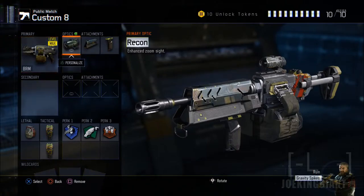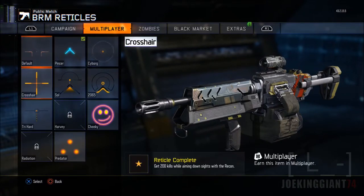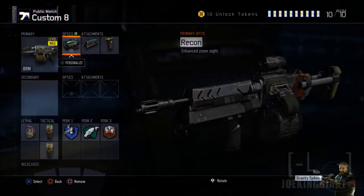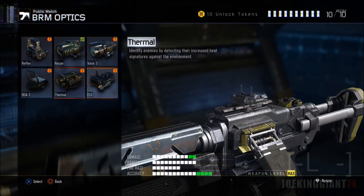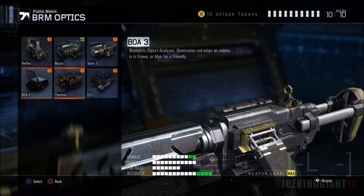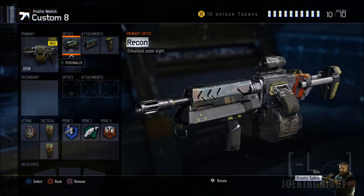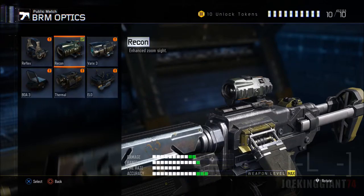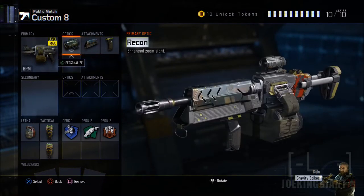Let's move on to the attachments. The first one is the Recon optic. I use it because it gives me a little more clarity. In my Nuketown gameplay, I wasn't able to aim well with the Reflex or the Thermo. Even the BOA didn't give me enough focus, but the Recon gives me that focused shot I need. The Varix feels too zoomed in, so the Recon is the perfect sight for the BRM. You can use whatever optic you want, but I suggest the Recon for a clear, focused sight.